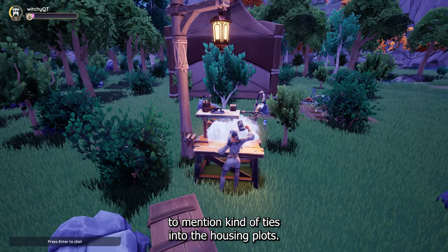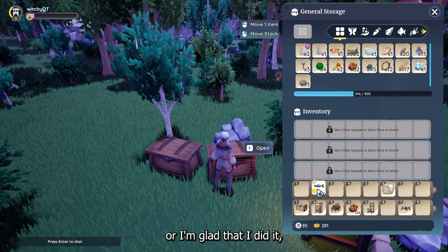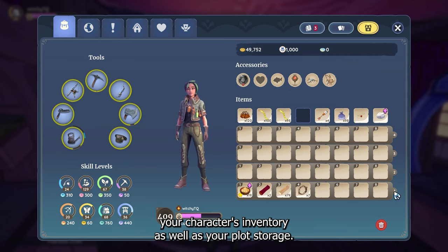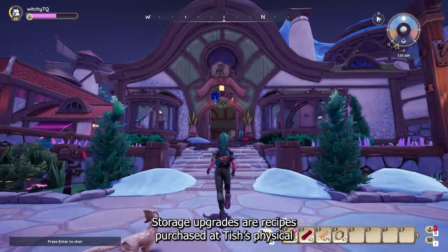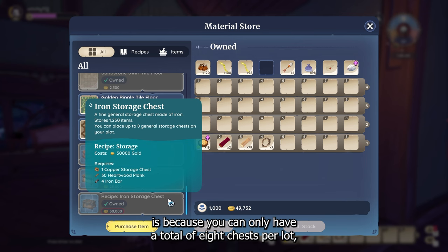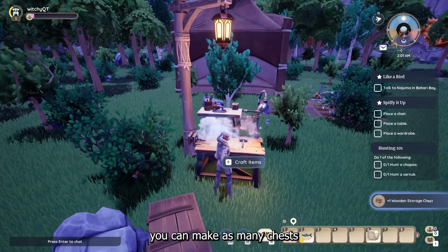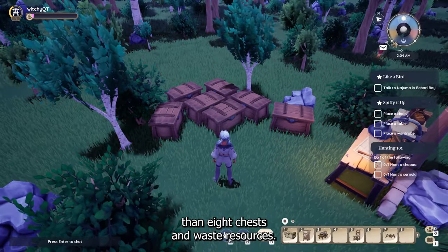The next thing ties into the housing plots — storage upgrades. Every time I'm streaming and mention that I want to upgrade my storage, somebody in chat says 'you can upgrade your storage?' And yes, you can. You can upgrade your character's inventory as well as your plot storage. Inventory storage is upgraded by purchasing the backpack expansion at Zeki's general store, just to the left of the main desk. Storage upgrades are recipes purchased at Tish's physical furniture store through the cash register at the back. You can then pick up your existing chests and go to the crafting bench to upgrade them like you would your tools. You can only have a total of eight chests per plot, and only eight of them are actually functional to hold items, so you don't have to make more than eight chests and waste resources.